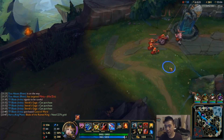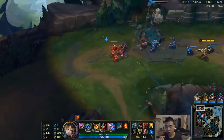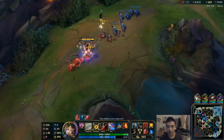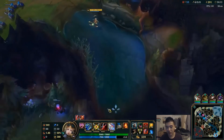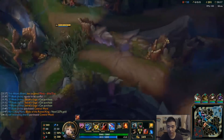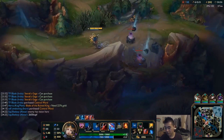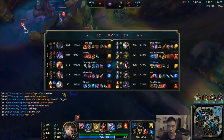280 CS at 23 minutes — really top notch. He purchases Sterak's Gauge and goes to top lane, perhaps even rotating to Baron, but definitely farms it out first to be in position if Baron starts. It's always good to be in mid or top lane when Baron can be contested. Right now kills are very even, but objectives are not even at all — that's why Irelia's team is winning. The enemy team has zero towers while Irelia's team has basically every outer tower and two bot lane turrets.